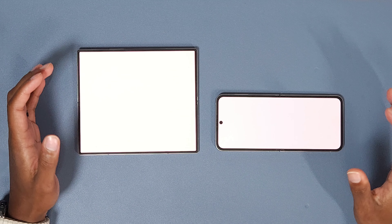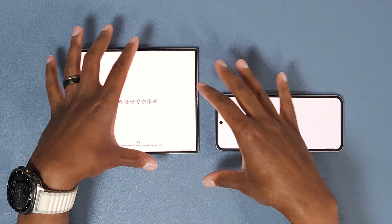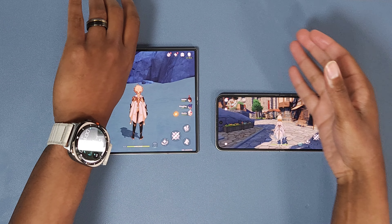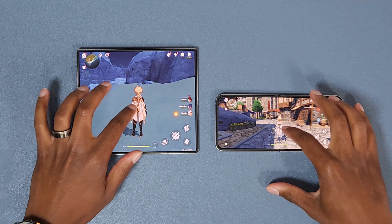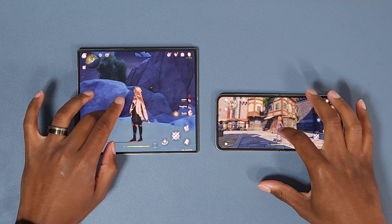Alright, so now the games are started up. I'm just gonna jump back in. What I'm gonna do is start my timer and then play both these games for 15 minutes, going back and forth between them to make it more efficient with my time. Then we'll see how their performance is after. Starting the stopwatch right now — let's go. Both of them look pretty smooth obviously to start because I haven't really done anything with them, so they're chill.